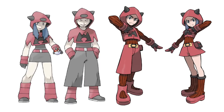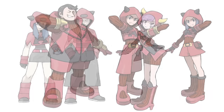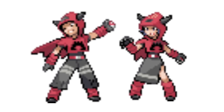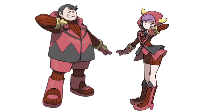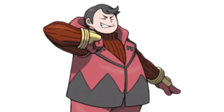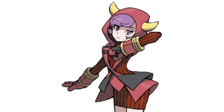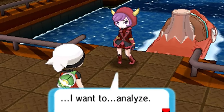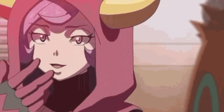The grunts look pretty similar but their outfits are more in line with Maxie's uniform. Courtney and Tabitha are nearly different characters — their original designs just look like upgraded grunts, but now we can see how they stand out. Tabitha looks like the snivelly henchman who sucks up to the boss. Courtney, while she initially seems like a blank slate with a cute face, makes more sense when you play the game and see she's sort of detached from anything besides Team Magma, to the point of obsession.